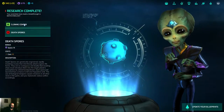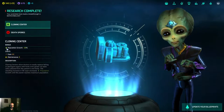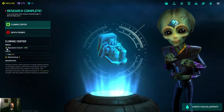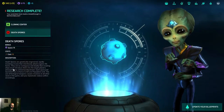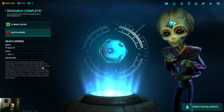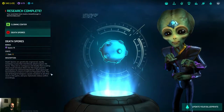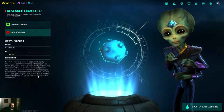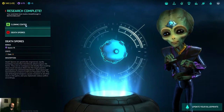Cloning center will help out a lot with population growth — that means you're gonna need less food to get population growth. Death spores are genetically engineered, rapidly mutating viruses that attack organic life. Each spore portal has a chance to kill one population unit. The use of biological weapons causes revulsion in all world races in the game. So basically, don't use those.